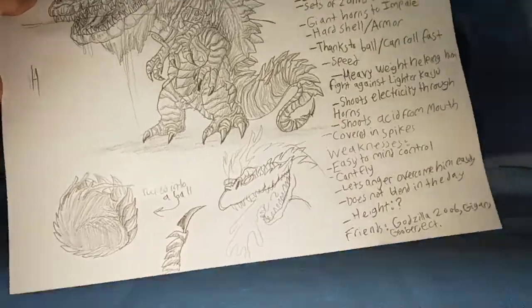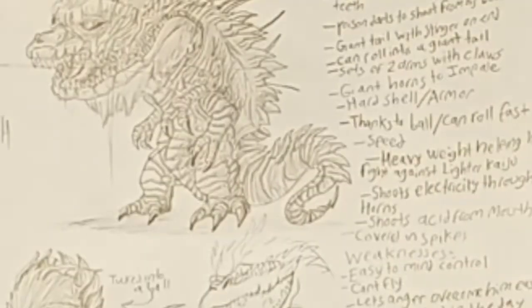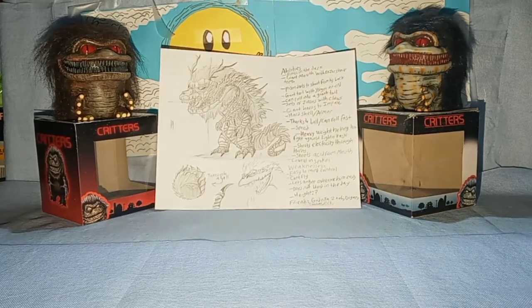His friends are Godzilla 2006, Gigan, Goober, etc. Those are his abilities.